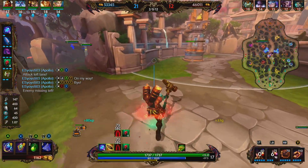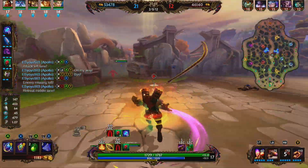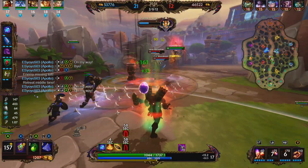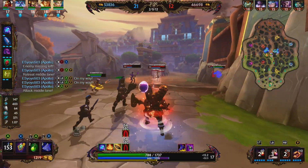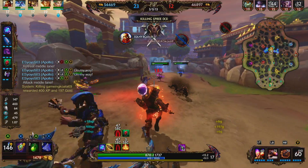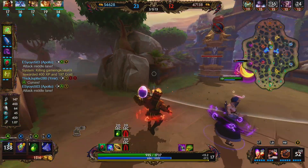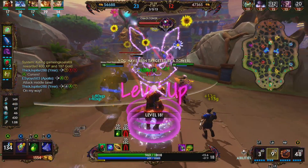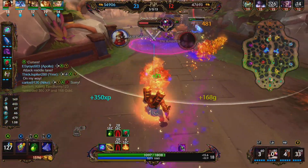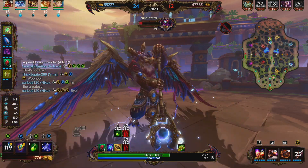We're just going to keep holding down mid. Three people here; we're attacked, so we fire our 1, use Beads, throw out our 2 and 3, then cast our ultimate - we're able to get a pick onto Tsukuyomi. We march up mid; Nox ultimate is down. We throw out our 3 and are able to clean up the Nox. And the enemy team surrenders.